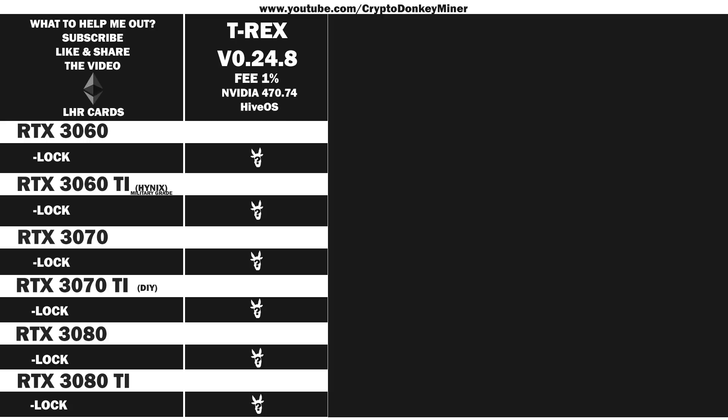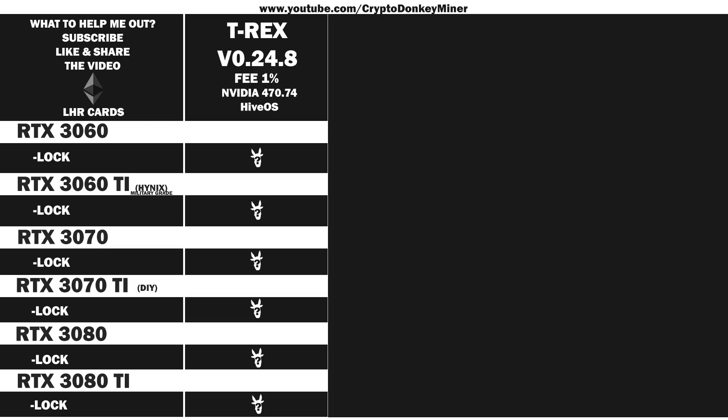And now it's time for the last card — the RTX 3080 Ti from Inno3D iChill X4. Yes, I'm very well aware that it looks exactly like their RTX 3070 edition, and the pictures are also exactly the same, so I had to take the one with the box. Their graphic card is good quality — not their software, and definitely not their homepage. That is a very good example of what happens when you take a backend software developer and put them to make a homepage.